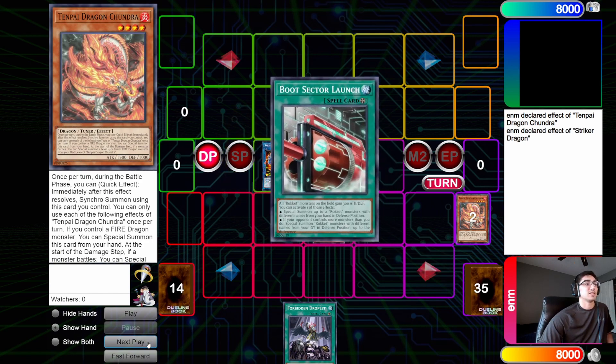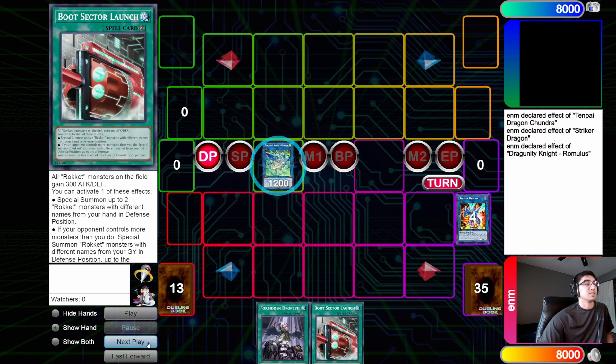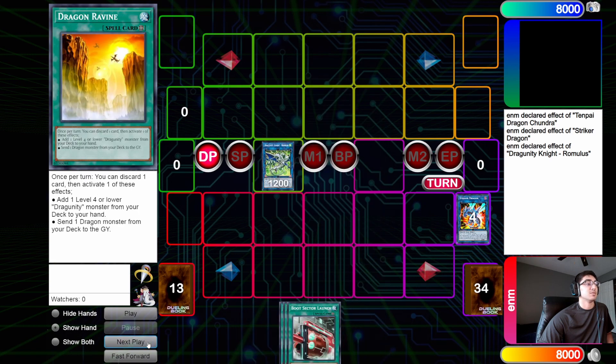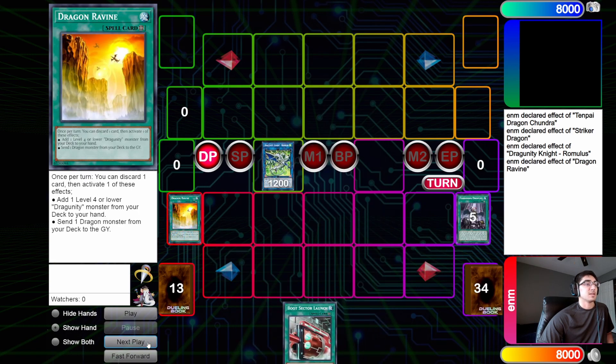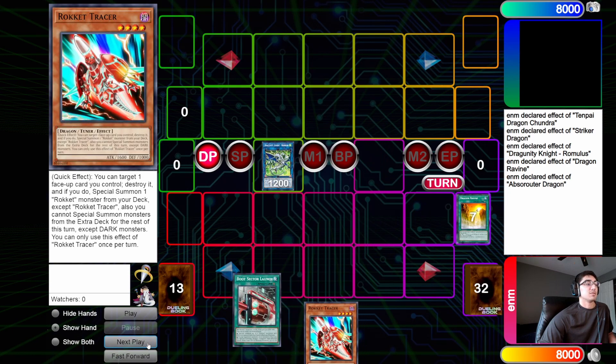Stryker's effect gets to grab the Boot. Then we link Piedra and Stryker off into Romulus. Romulus' effect adds the Dragon's Ravine. We activate Dragon's Ravine, pitching the discard in our hand. We get to dump Abso out of the Dragon. Abso's effect gets to add us a Tracer.